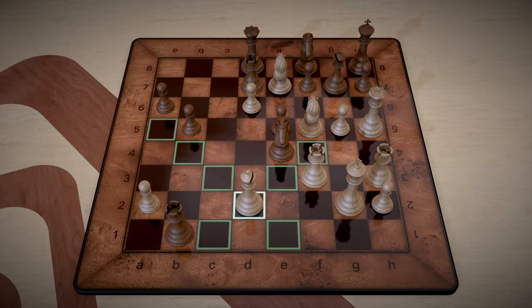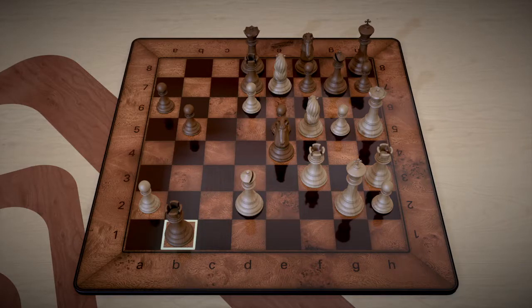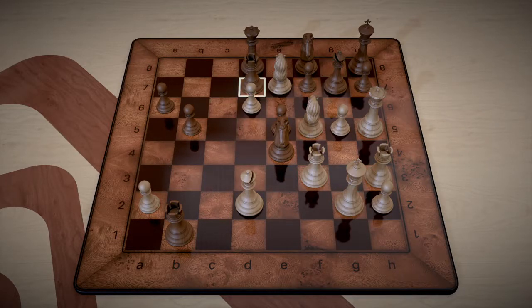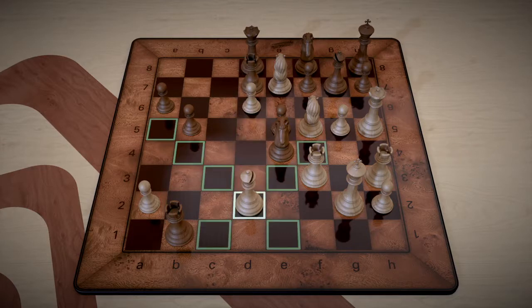Let's analyze the board here. For black, they have a rook on b1 that pretty much blocks our flight squares. What we're worried about is black using their power to crush us.